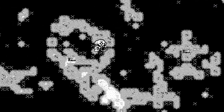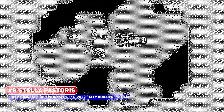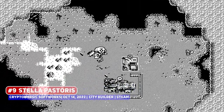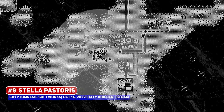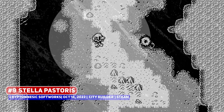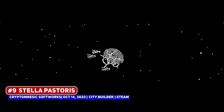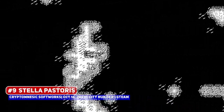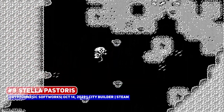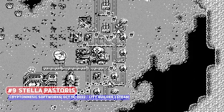A curious entry that got my attention is Stella Pistoris, a one-bit city builder title that looks to have RTS influence. You operate this floating skull thing that kind of looks like a Starcraft Zerg Overlord, extending your protection to the colony as they struggle to survive. The one-bit look stands out, with plenty of old-school influence in the design as well, looking to be for 90s kids.